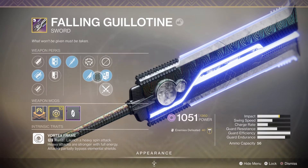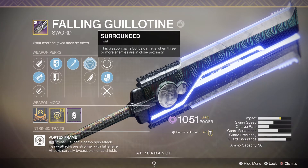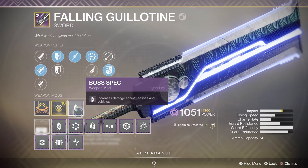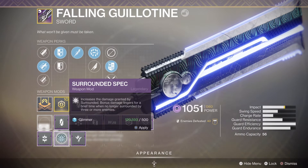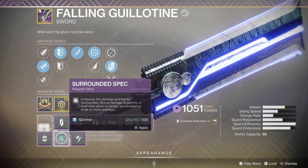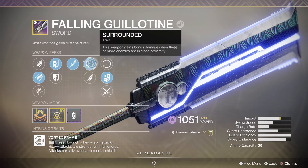Getting into more specific stuff: on this Guillotine I have a Surrounded perk, so surrounded - this weapon gains bonus damage when three or more enemies are in close proximity. I've got Boss Spec on this because I use it against bosses mainly, but you could then go to Surrounded Spec, which increases the damage granted by the Surrounded bonus. Damage lingers for a brief time when no longer surrounded by three or more enemies.